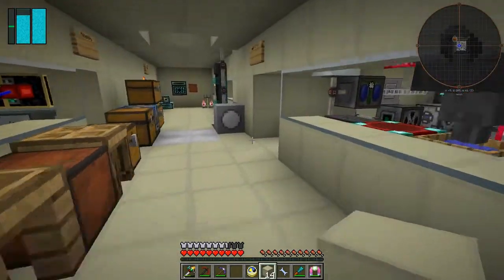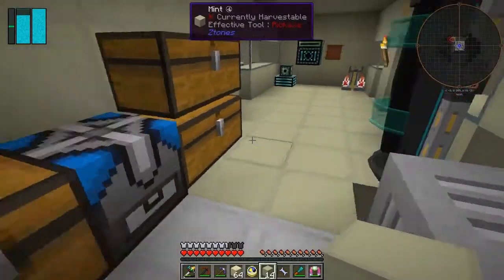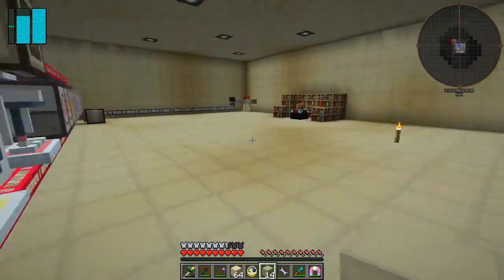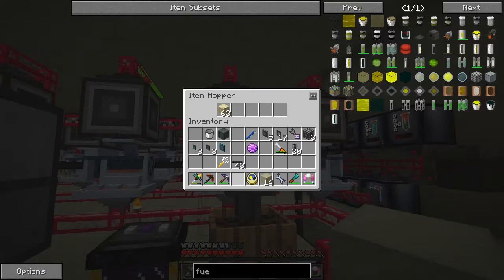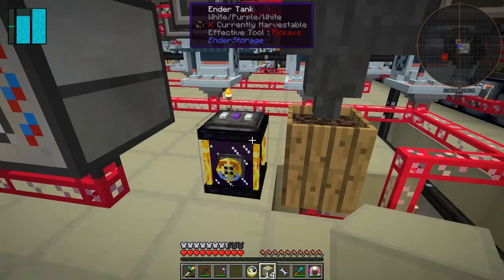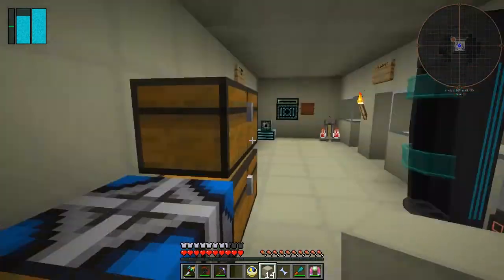Now let's go and make some soul sand - we've got tons of sand, and that process is working quite nicely. We'll come down here and put it into this hopper in one stack, then make a stack. I'm just putting the stack in here and that'll start to make soul sand. We've got witch water coming from here, which is the ender tank linked to the outside bit.